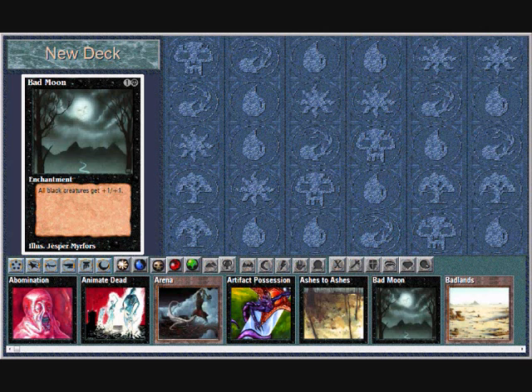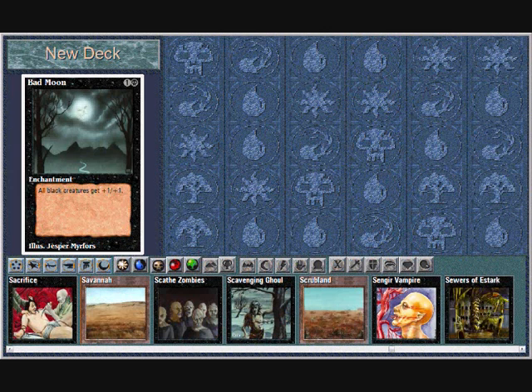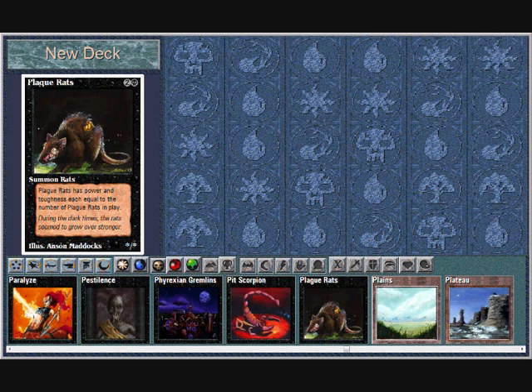First of all we start the deck program, which allows you to make a deck. Interestingly, you can add any card you want and as many of that card as well. So I've got a good idea for a deck I think.